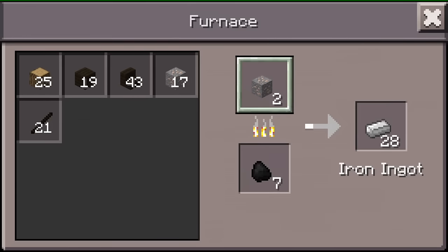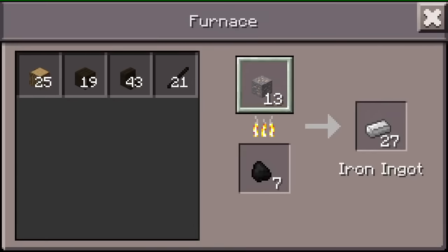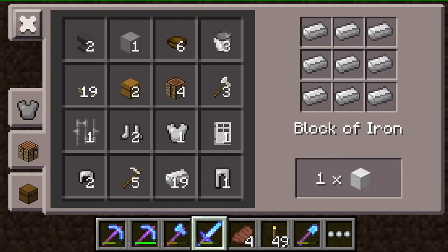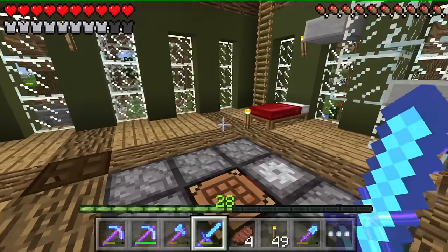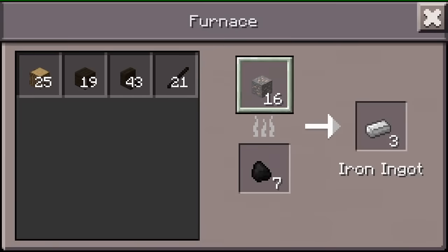Wait, I got 17 more to cook. I'll grab that for now. I got a lot — that's all. I can create 17 more blocks. Oh, I need to create a lot more — I only got 20 blocks of iron. That is nothing. I need like 60 to 70 blocks to create a pyramid.